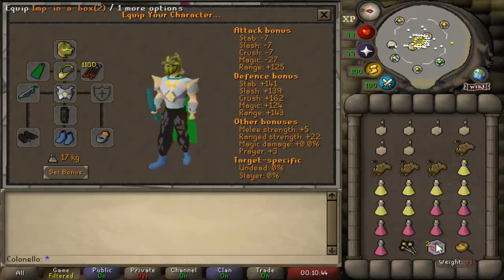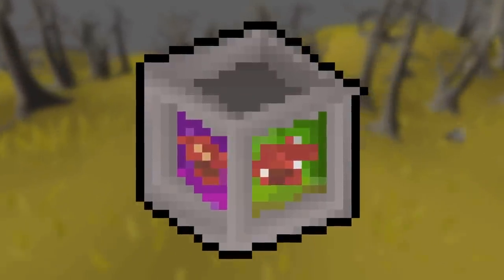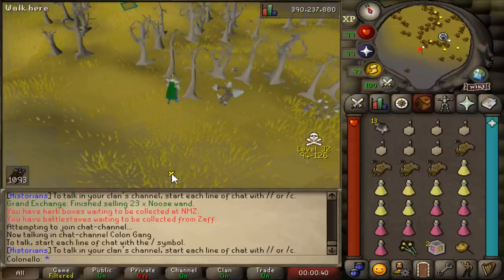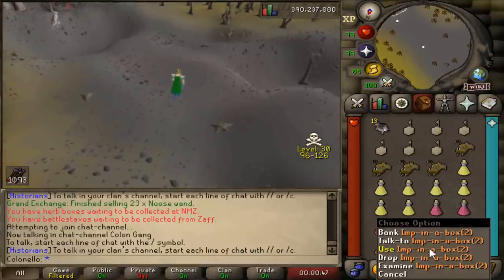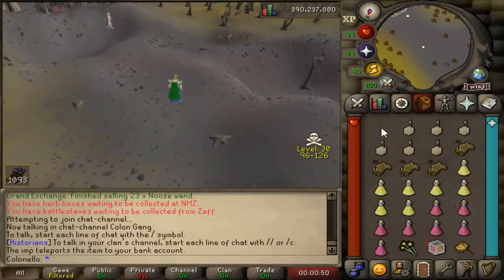If you wanted, you can also bring an imp in a box — they allow you to bank either two items or two stacks of items. However, they don't work above level 30 wilderness, or if you're teleblocked, or if you're in combat. To get them, you just use magic boxes to trap imps. I've found north of Yanille and the Chasm of Fire are good spots for this.